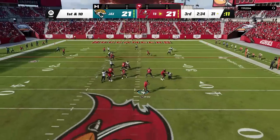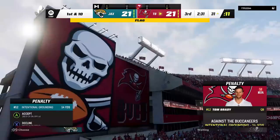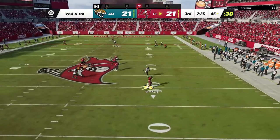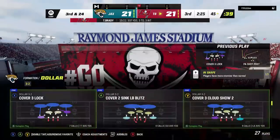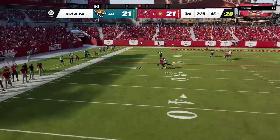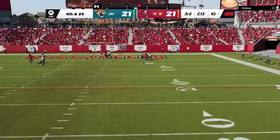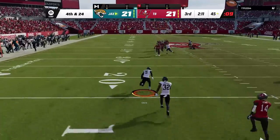Once it's out of field goal range, the pressure gets home on the next play, forcing him to throw it away from inside the pocket and getting a grounding penalty — pushing him back to second and 24. He is now getting quiet before throwing it away on the next play. He thinks he has it figured out, but he gets nothing again before deciding to go for it on fourth and 24, only to throw his fourth interception of the game and third to Andre Sisco alone.